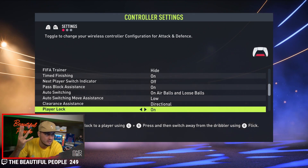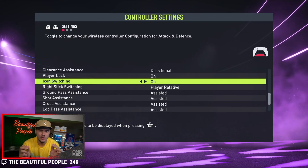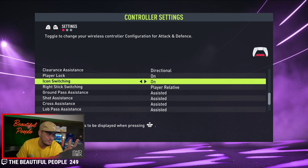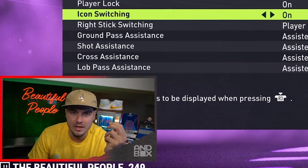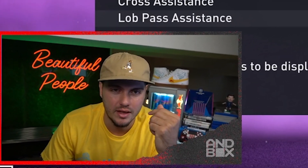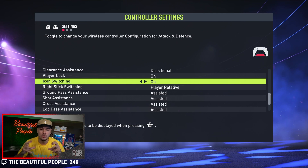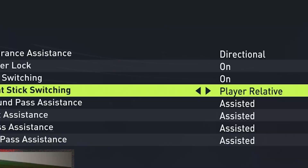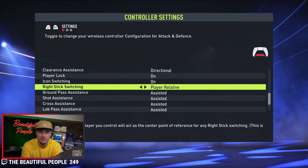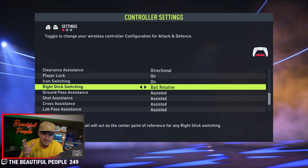Player lock on is going to be an effective feature this year — expect to see it used at the higher levels in particular. Icon switching is brand new to FIFA 22 and still to be determined. I haven't seen pro players or content creators demonstrate a mastery of it yet, so I'm leaving it on for now. Right stick switching: player relative is easier versus ball relative — it makes more logical sense, it's more organic and natural.